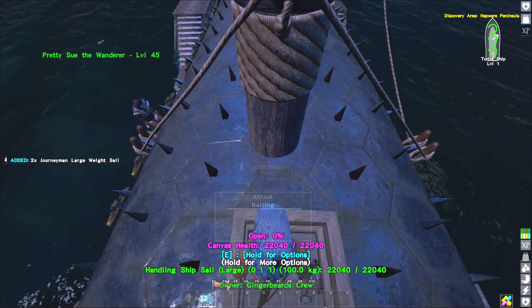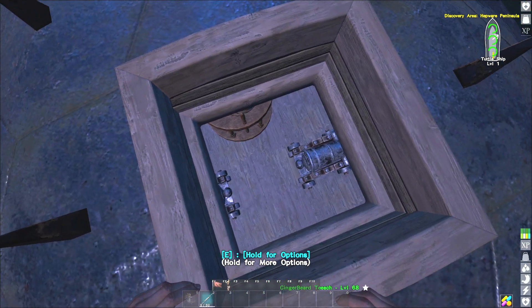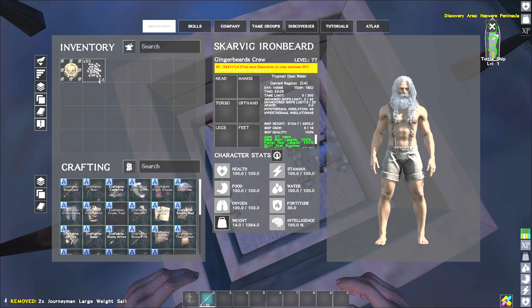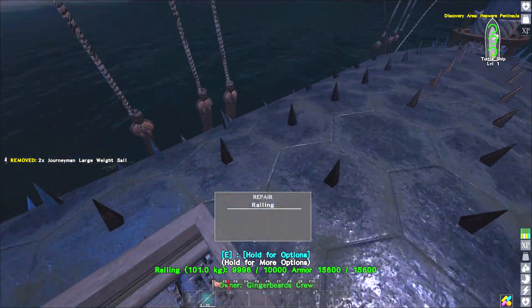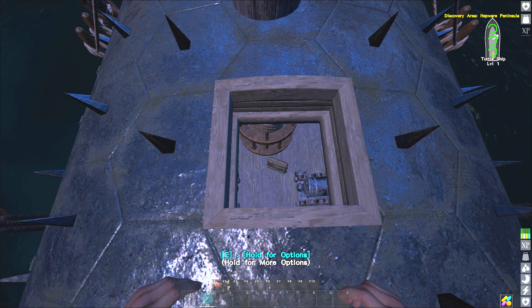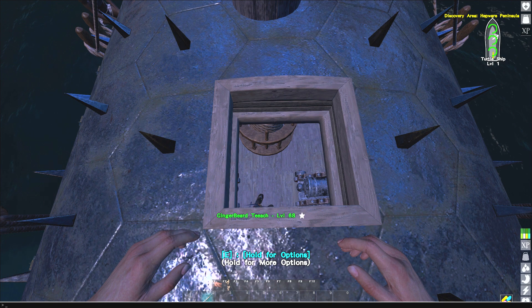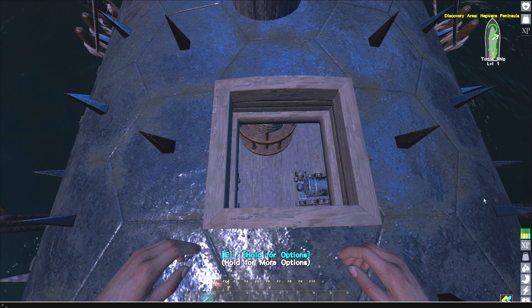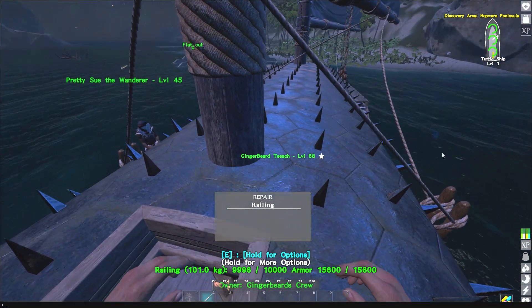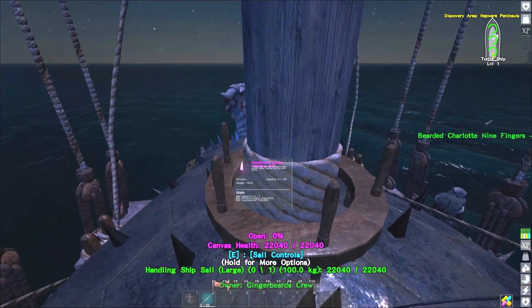Just last night we decided to test out the turtle ship to see if the sails were still broken — this is probably true of most of the modular ships. We're hearing that the sail points don't work when you cross grids. We also noticed there's a bit of tearing between the modules and the rear and front castle on the turtle ship. The ladder on the hold in the middle is missing — you can't climb up and down anymore.